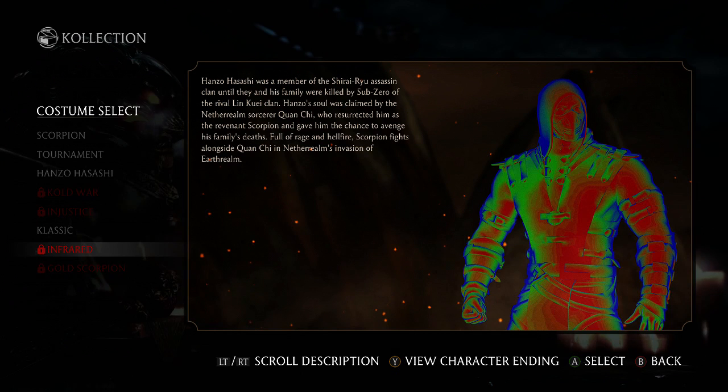And then you have Infrared Scorpion. It's just Scorpion's regular costume, but he's in infrared vision, which is what Predator uses to look at different people from his perspective, depending on what vision cycle he's using.